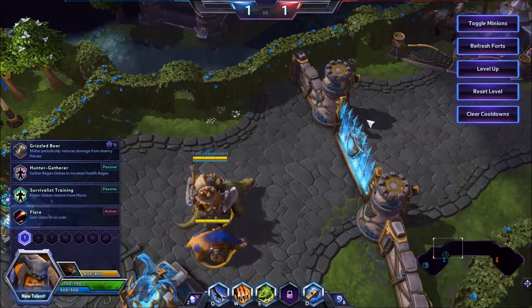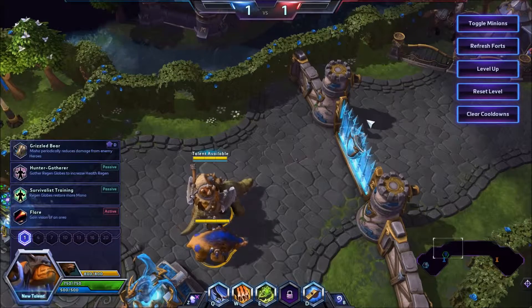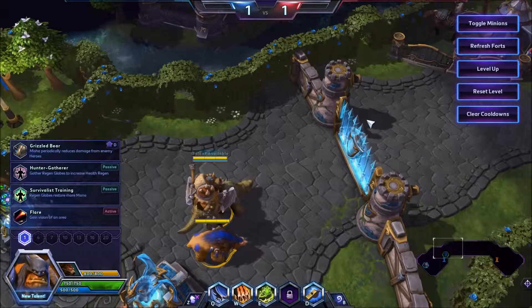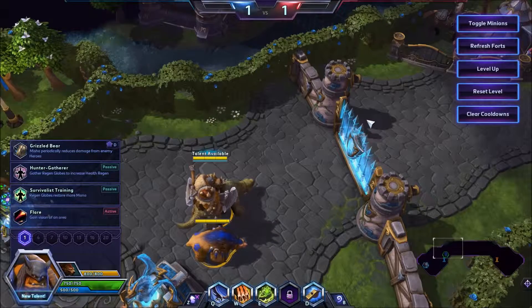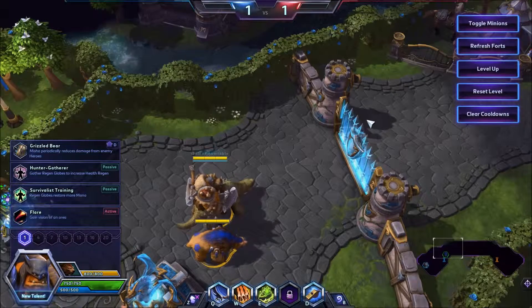It basically talks you through some advanced techniques — I'll link it in the description — some advanced techniques for controlling Misha when you're controlling Rexxar. What I'd like to do is condense that down, take some of the more drastic points and put them in video format so you can really see what I'm doing and how to recreate these yourself.